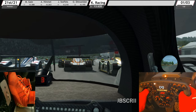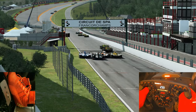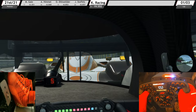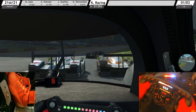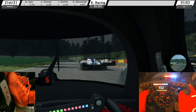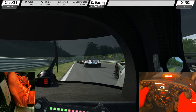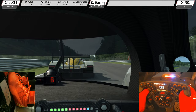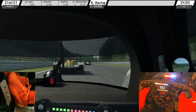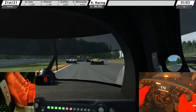rFactor 2 advertises that Spa-Francorchamps is laser scanned. When you drive Race Room, you can feel that Spa-Francorchamps is exactly the same as rFactor 2 — the angle of the corners, tarmac, and curbs. The surroundings look similar though different, but Race Room's Spa-Francorchamps is also laser scanned. The management company might be selling laser scanned data to each of the developers.